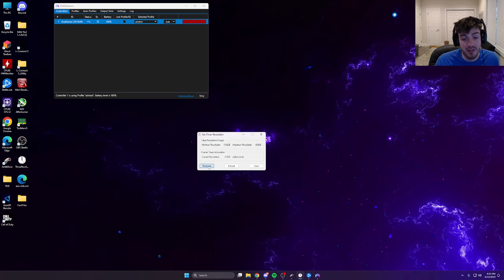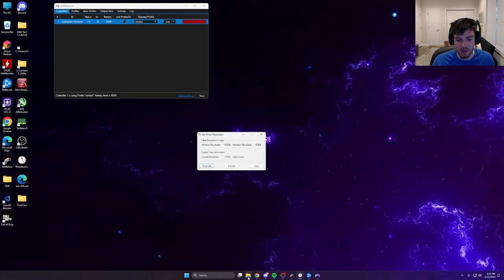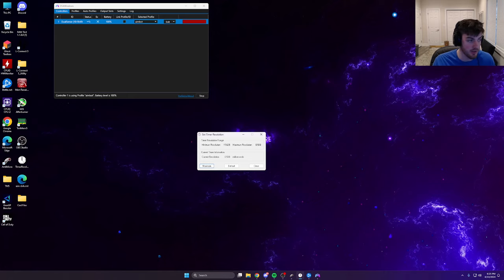Another program, if you played Fortnite you'll know it, is Timer Resolution. It allegedly reduces input delay for your screen. I'll link it — the site looks a bit sketchy but it's fine. Free download, open it, run as administrator. It might start at around one millisecond — just spam 'Maximum' until it drops to the lowest value, then leave it running while you play.